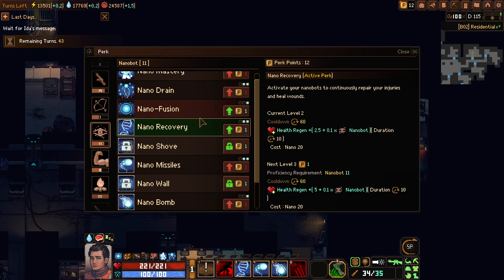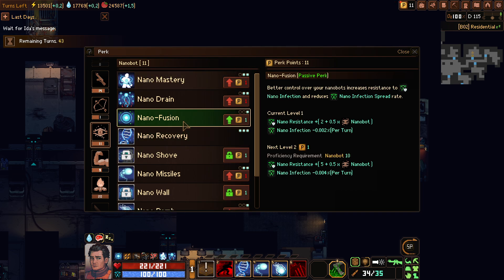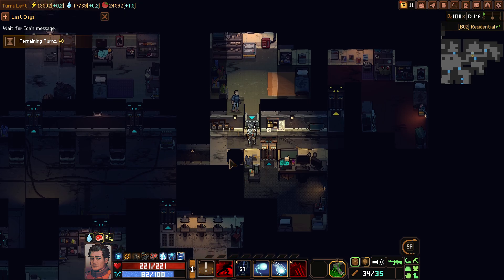Now we can get nano recovery — health regeneration will be much better. We can still use it for other stuff. Nano fusion is very important to get more nano stuff. You don't really get infected by nano stuff anymore, so I guess it's not really that useful. And that's about it for the guided meditation.